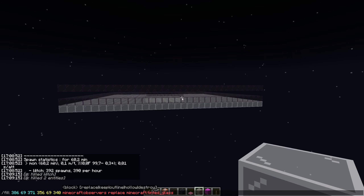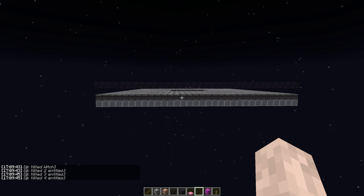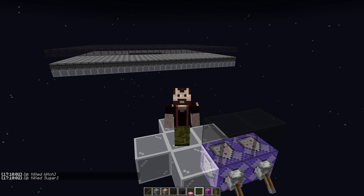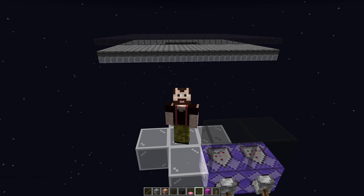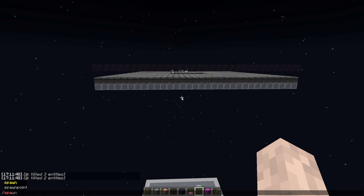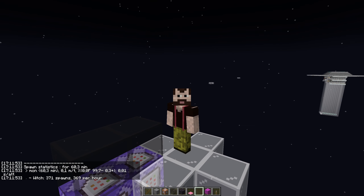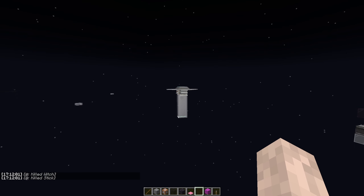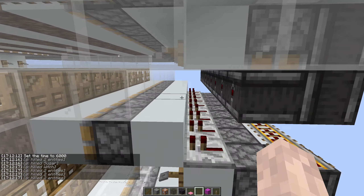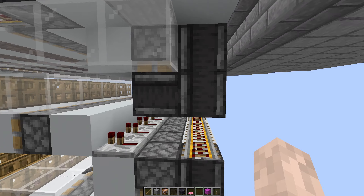The next thing to test is observers. We filled the entire thing with observers - we're going to see how observers affect spawn rates, whether they're like stone or like glass. Either the block completely prevents pack spawns or it doesn't - we should get a definitive answer. If the number is above 300 they don't prevent pack spawns; if it's below 200 they definitely do. The moment of another truth - observers don't prevent pack spawns.